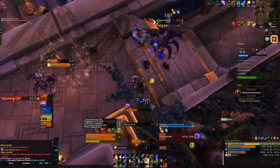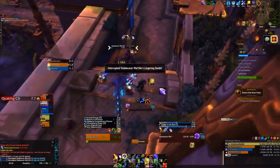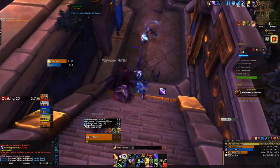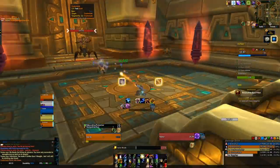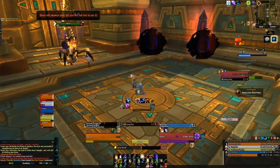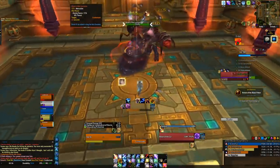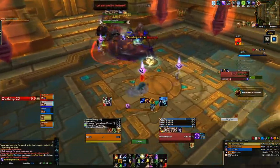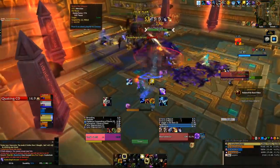These four obelisks are located around the dungeon — you can see them on the map — and each has a mini void boss with it. You can do all the obelisks, skip them, do some, or do none — it's entirely up to you. But if you don't deal with them and run the dungeon normally, when you get to the last boss you'll find four obelisks in front of it, and all four void bosses will spawn when you pull the last boss.